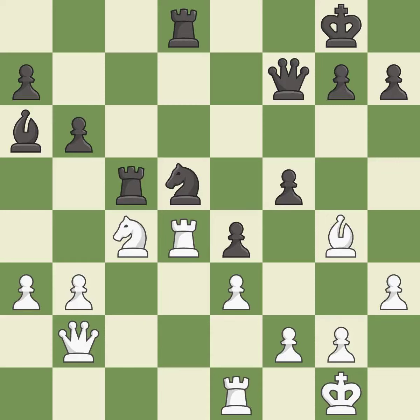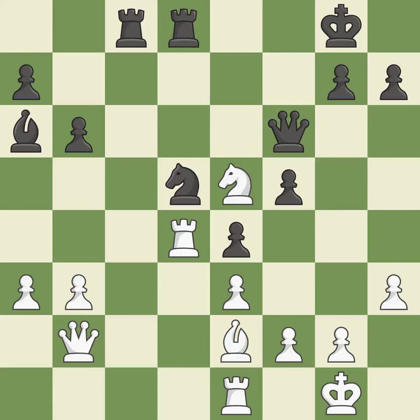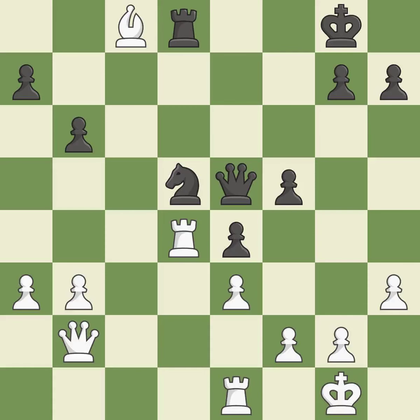This threatens to kick a rook; it is best. This permits the opponent to win a tempo by threatening a queen — it is a mistake. This wins time by threatening a queen and forcing it to move away; it is best. This move puts the queen on a safer square. This threatens to win a knight; it is good. That was a free bishop; it is best.